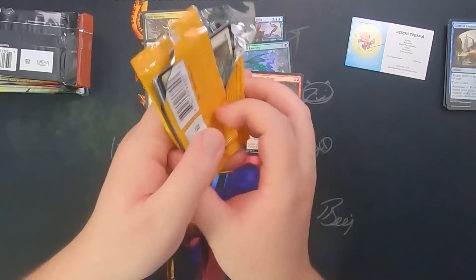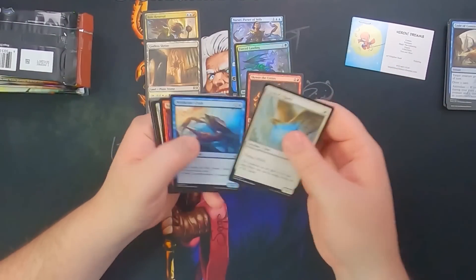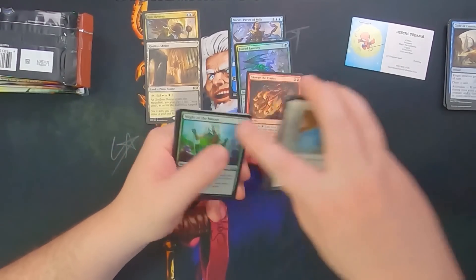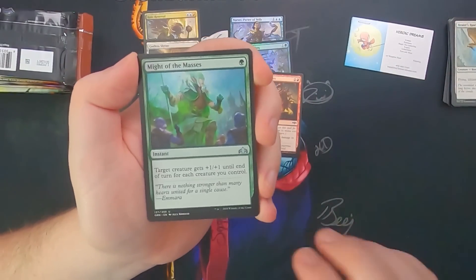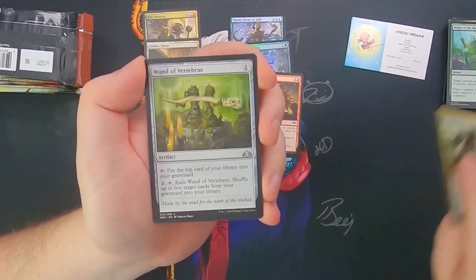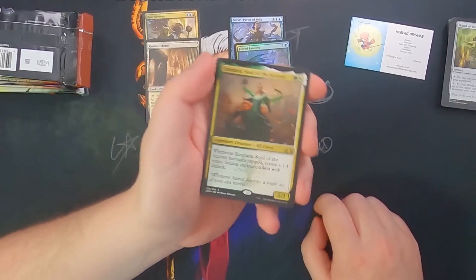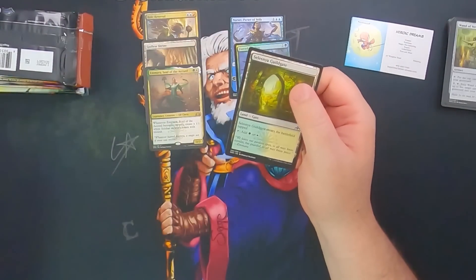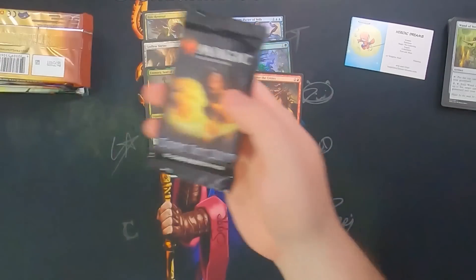Guilds of Ravnica is next. Oh! The pack's open already — did someone come in and open the pack before I got to it? We've got Might of the Masses, Ledev Champion, Wand of Vertebrae, and Emmara, Soul of the Accord — not a bad little rare, sees play in the Selesnya Token Deck for sure. And of course, speaking of Selesnya, we got a Selesnya Guildgate.